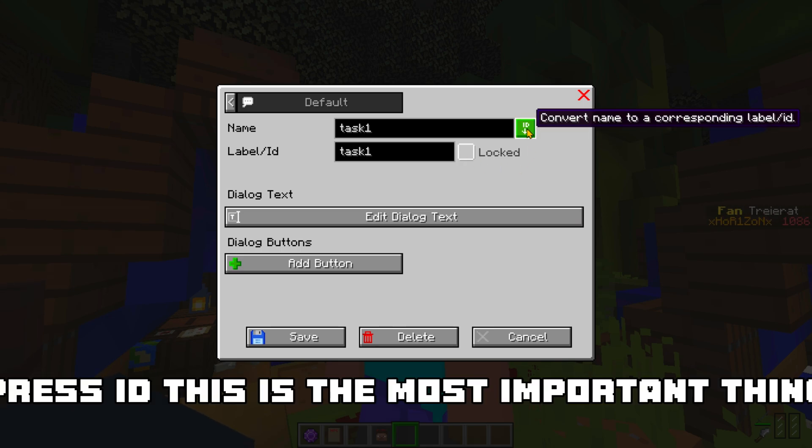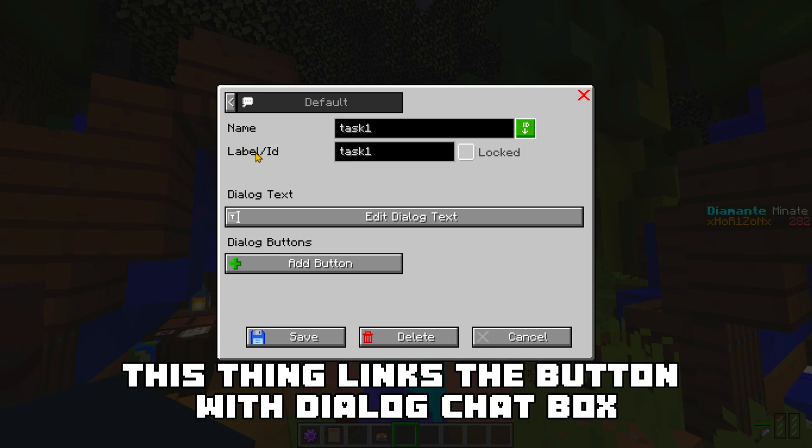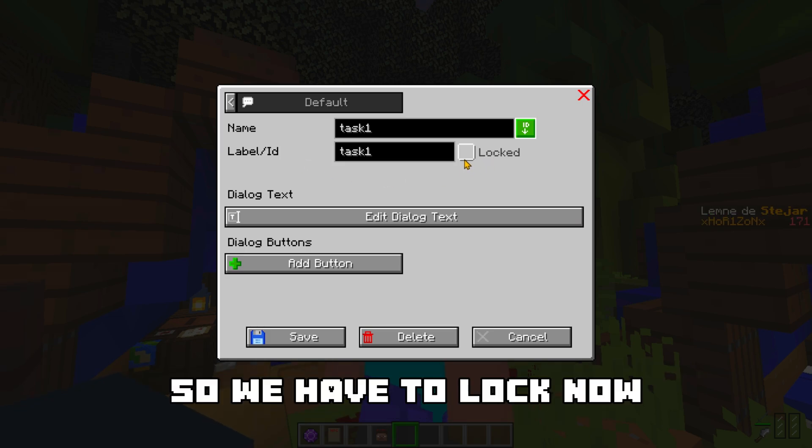Press ID. This is the most important thing you have to know about dialogue. This thing links the button with the Dialog Chat box. So we have to lock now.